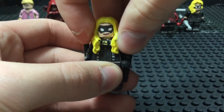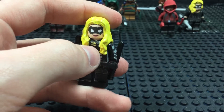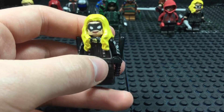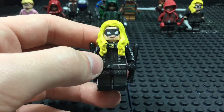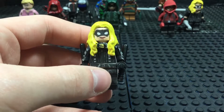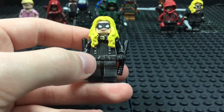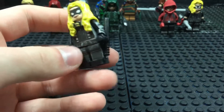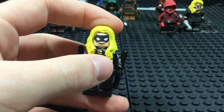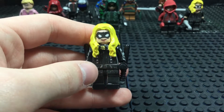Unfortunately I can't get the hair piece off. And this piece in front is supposed to represent her canary cry, though it looks a little messy. I think it would have been pretty cool if, rather than having an evil version of Laurel on the show, she was actually a metahuman with a real canary cry, and this was sort of an amplifier to help her control and focus it. I think that would have been awesome. So yeah, that's Laurel, and now we're moving on to our next minifigure.